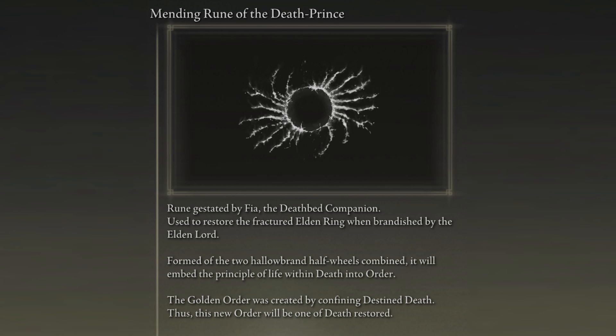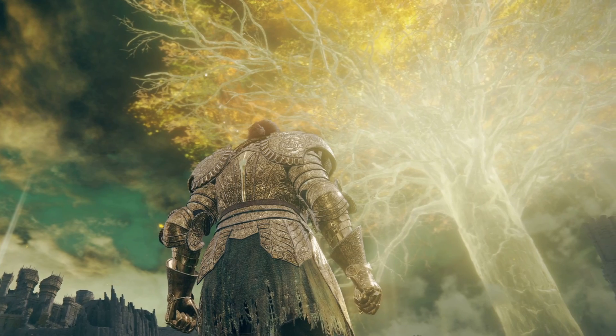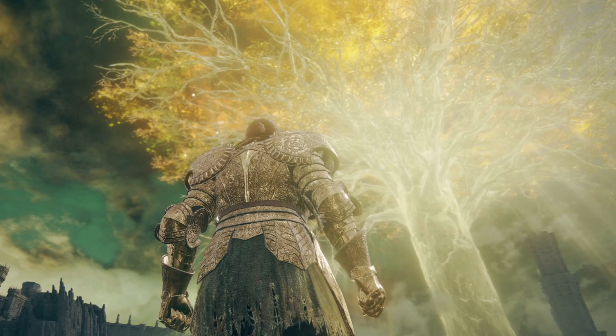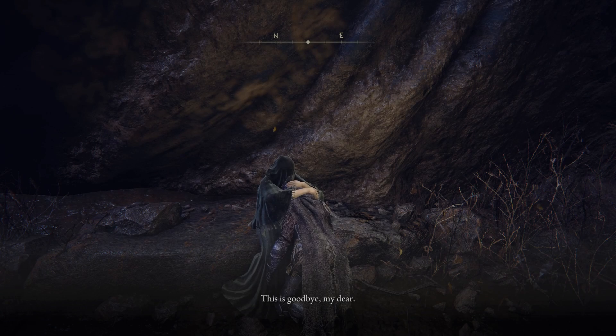The details of how the Order of Death Restored differs from the Golden Order are really difficult to confidently describe — I'd love to hear your thoughts in the comments — but here's my best understanding. In the Golden Order, souls seem to be funneled through the Erdtree to be recycled into new life, but the removal of the Rune of Death from the Elden Ring prevents certain beings from dying. With this new order, Destined Death for all beings is restored, and instead of souls being recycled through the Erdtree, everything first lives in death before being born into new life. This halts the oppression of those who live in death, the undead become commonplace in the Lands Between, and Fia acts as a guardian and mother to them all.